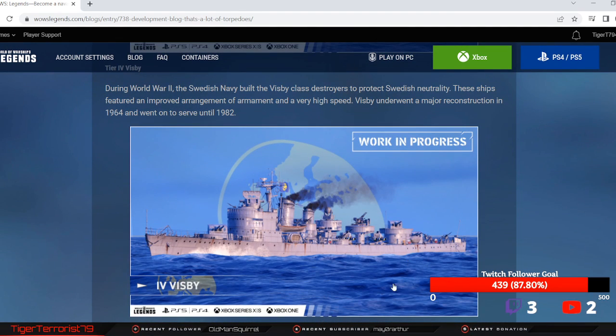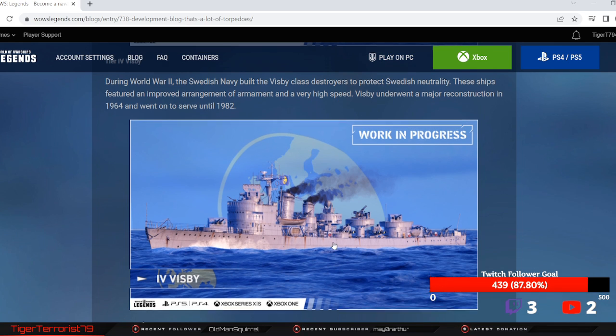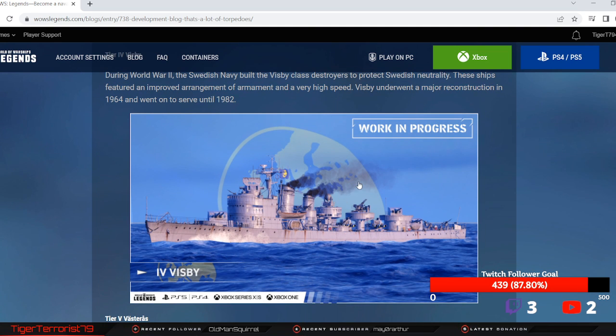The Vispy: she has one double 127 and another double — actually these are the same caliber as Blyskawica, so these could be 130s or 133s. That's what Blyskawica has, but they could be 4.7s. She has two dual mounts and a quad, with 2x3 torpedoes. Vispy is the first one to get a heal.